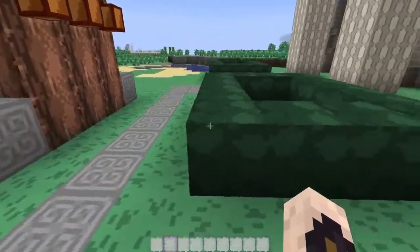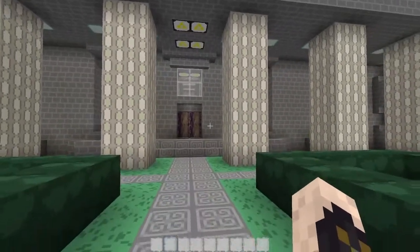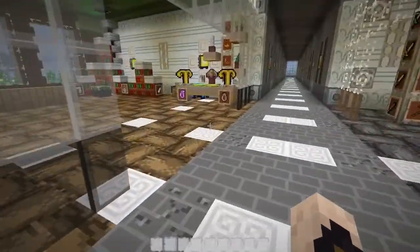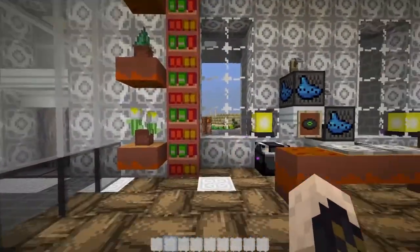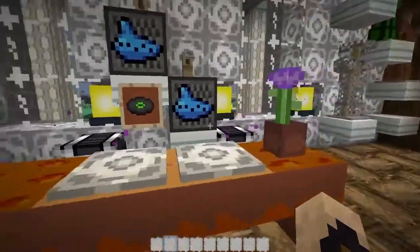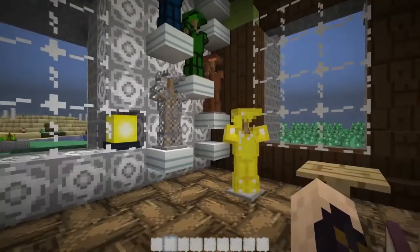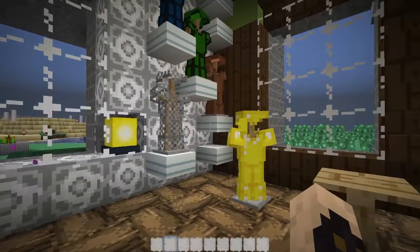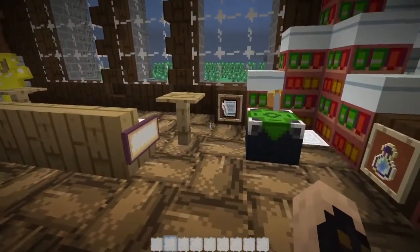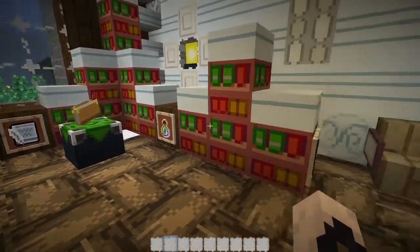Looks like we have our leaves going on — pretty interesting stuff. Saw a creeper over there, but we'll see more with a creeper down in the basement. So everything has been touched — looks like everything. We don't have any changes to the UI for the ender chest. We definitely have completely different armor sets.